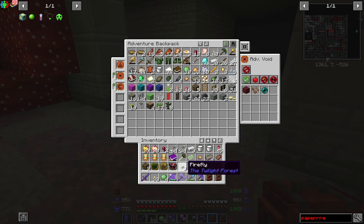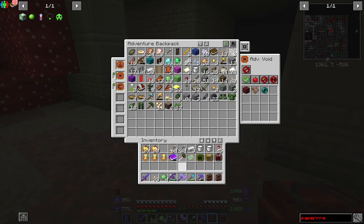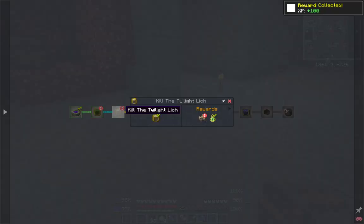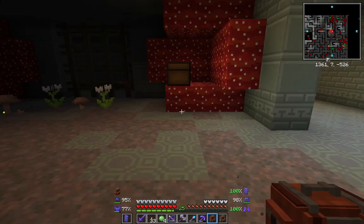We've got the Diamond Minotaur Axe - extra damage while charging. We've got the Minotaur Trophy, so that is another one down. Blazing Gold Ingot, I'll come back to you in a minute. The next one will be the Hydra, which we'll save for next episode.